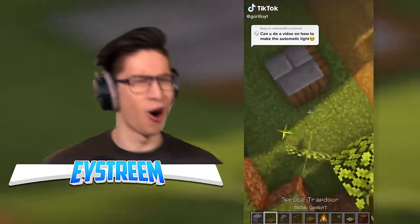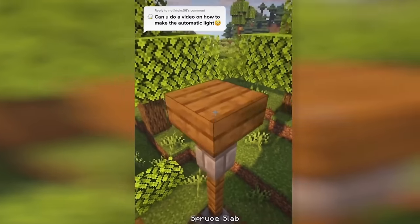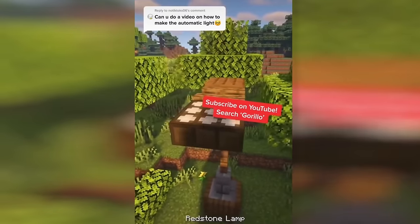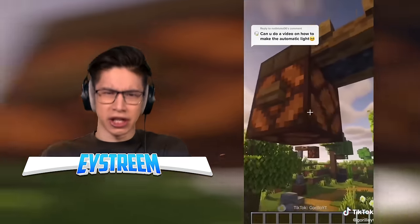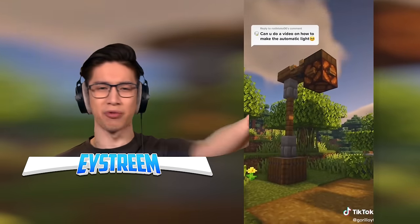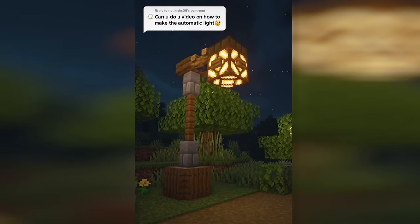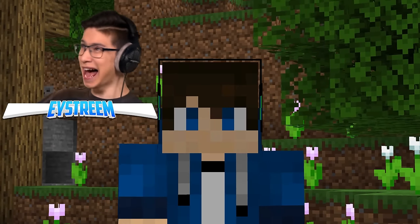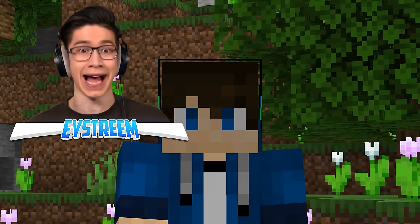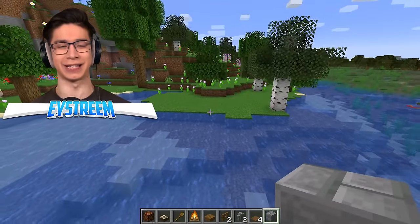An automatic light! I'm hyped. We've got some stone bricks, spruce trapdoors, spruce fences, stone brick walls, and then a campfire — nice touch. A daylight sensor. Did he just change the color of the daylight sensor? What does that do? Why isn't that redstone lamp activated anymore? I don't understand. It turned on during the night — he turned it into a nighttime sensor. How did I never know you could do that with daylight sensors? Unless you can't, and that was actually a mod. But I really hope it's not, because it's going to make automatic lights so much easier to make.